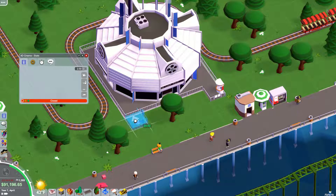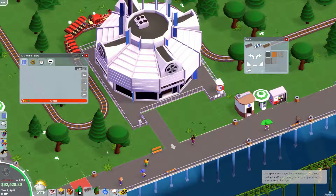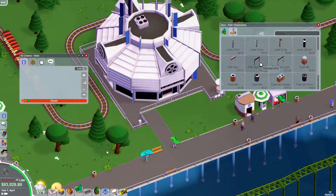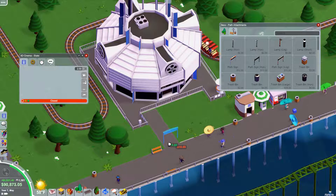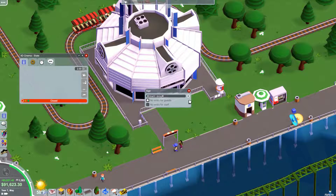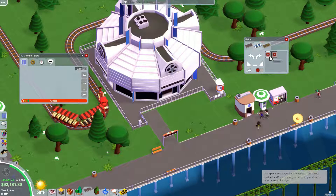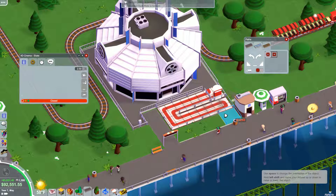Yeah, this is a bit choppy still, isn't it? Maybe because it's just such a big park. When you zoom in, it's a lot better. We'll have the entrance there, the exit here. They did add signs in the last update. Let's see what we can do here — there we go.